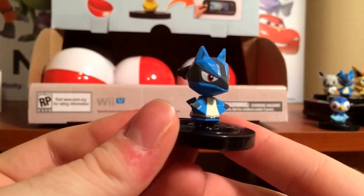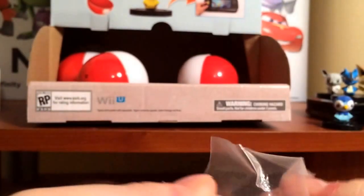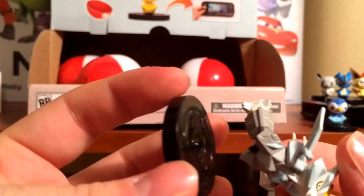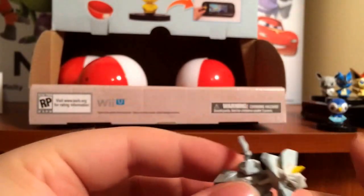We got a Lucario which we already got one of, so we'll put him to the side — he'll go to the sell bin. And got another white Keldeo that is broken off of its base. These are really not very sturdy, so that's another broken white Keldeo — awesome.